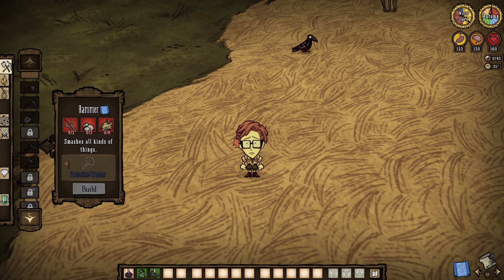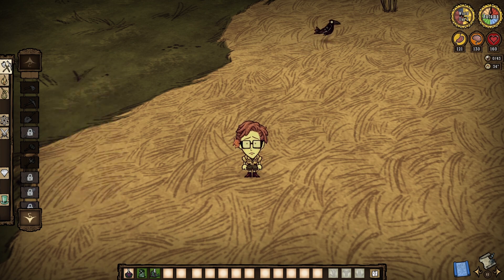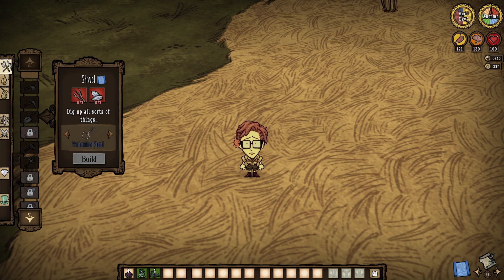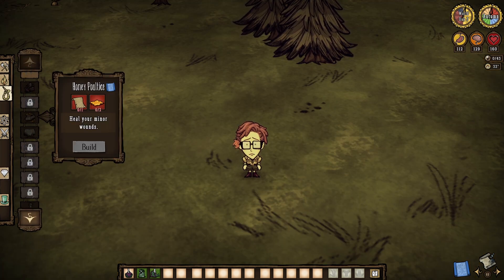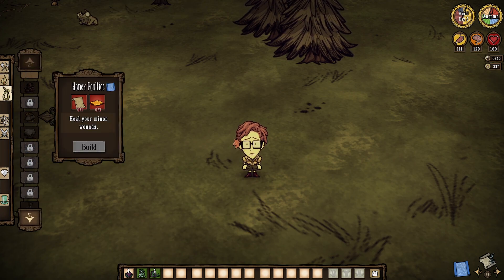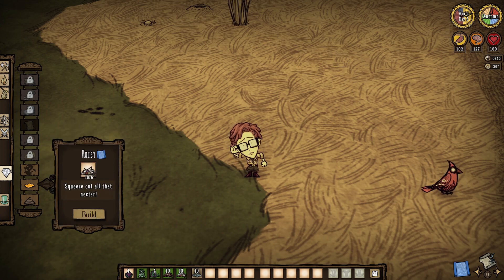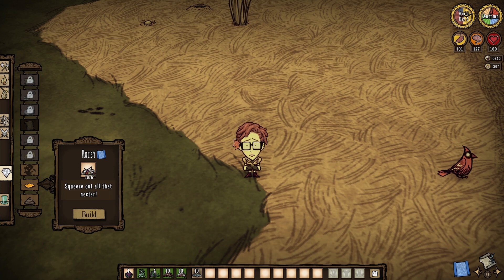Wanda being a nature scientist is also going to lead to her having some immediate access to many plant-based crafts and tools like shovels and pitchforks. But she can also refine papyrus from the get-go, which couples very well with her immediate access to honey ball dice without an alchemy engine. And Wanda can even refine nightmare fuel, honey, and manure straight from spawn if she wishes to as well.